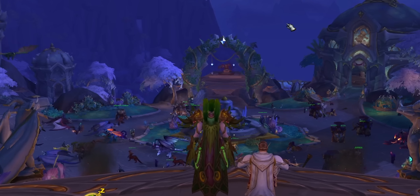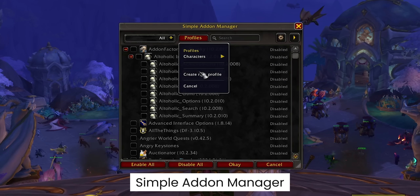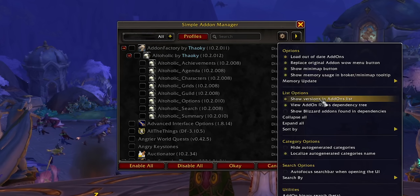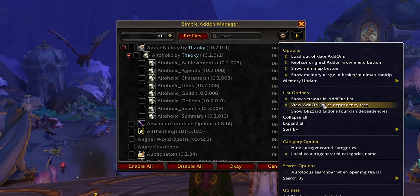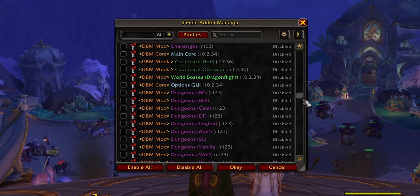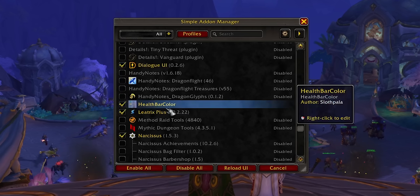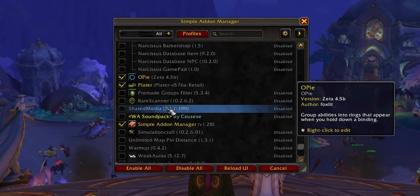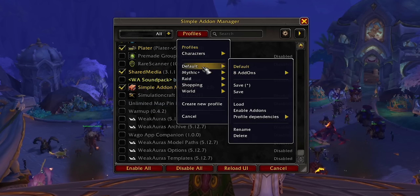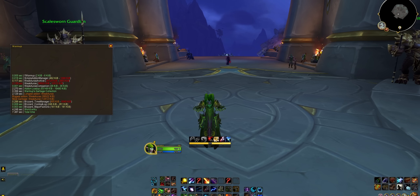There are some settings you will have never heard of before that have a big impact - but back to add-ons first. To get around this problem, we're going to use add-on profiles. Simple Add-on Manager is ironically another add-on, but what it does is let you save add-on profiles and then with just a few clicks load them - a profile for logging in to do world quests, another for raiding, another for pet battles, mythic plus, roleplay, transmog, whatever. Take maybe 10 minutes to slice and dice your add-on setup. Make your lightest profile the default.